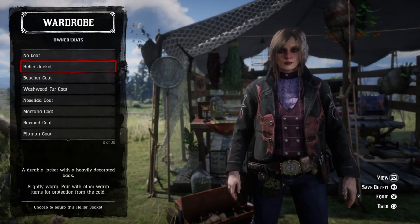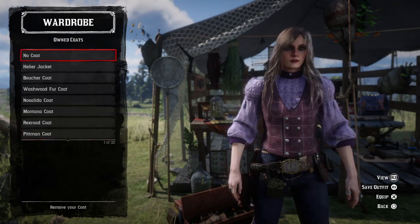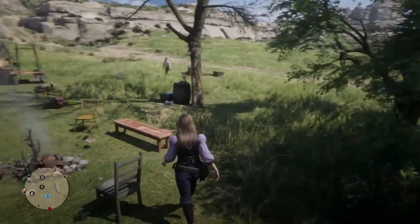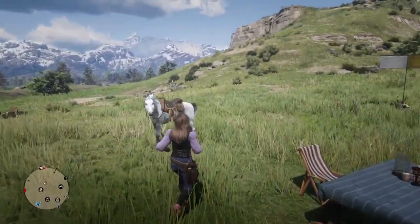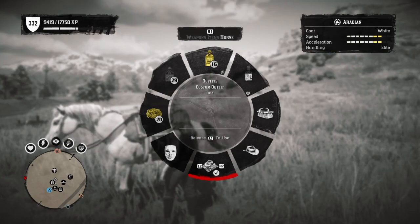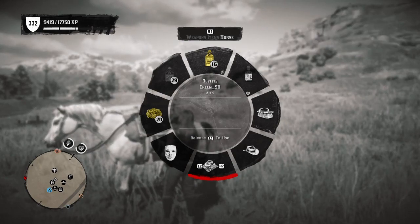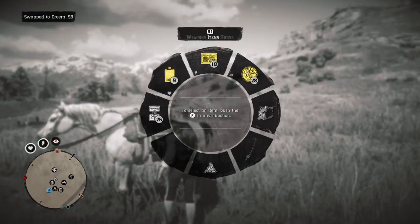In here you just choose a coat that you want to mix up with the top of the garments. I'm going to choose no coat — you can choose anything you want. When you choose your coat and you are ready, just get out from there and go to your horse. From your horse, just go and change your outfit to anything you want, no matter which one.